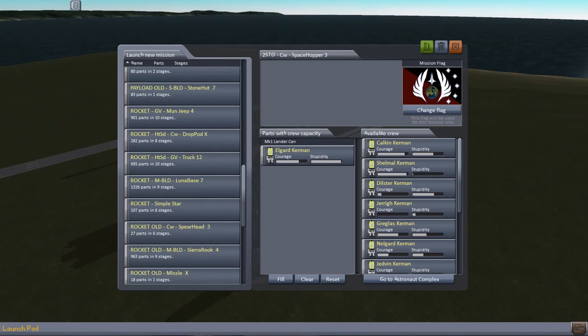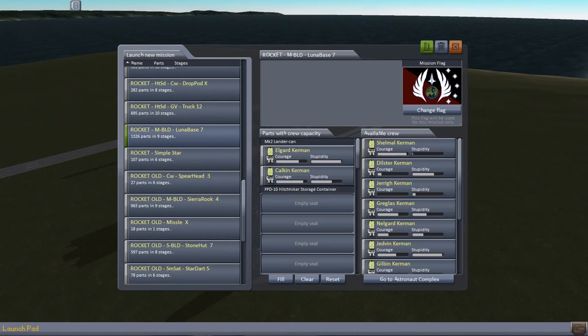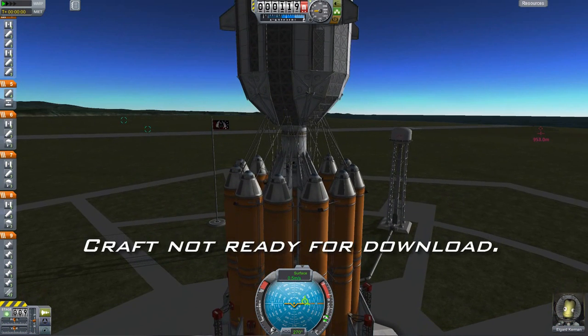The first rocket that we will launch will be the Luna Base or the Luna Outpost. We're going to want Elgard because his stupidity is really high. And in KSP, with a Kerbal that has high stupidity, he actually smiles a lot and is very happy. So we're going to have a happy little bunch of Kerbals up there.